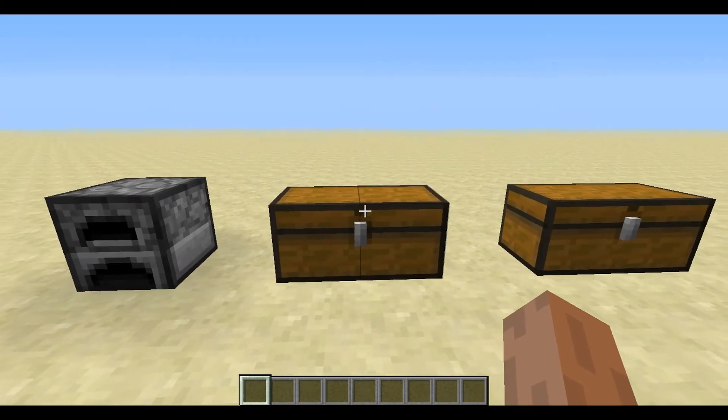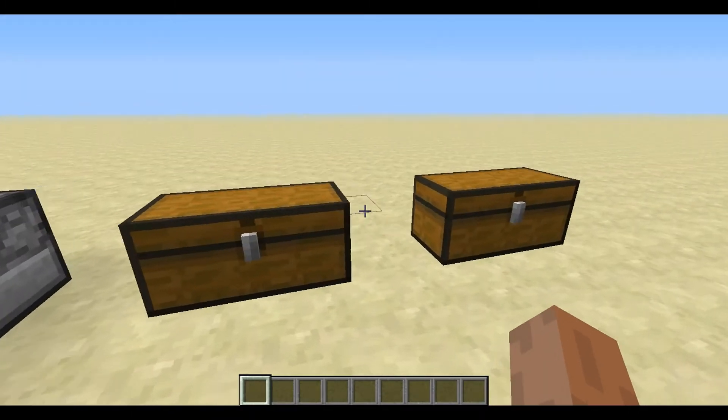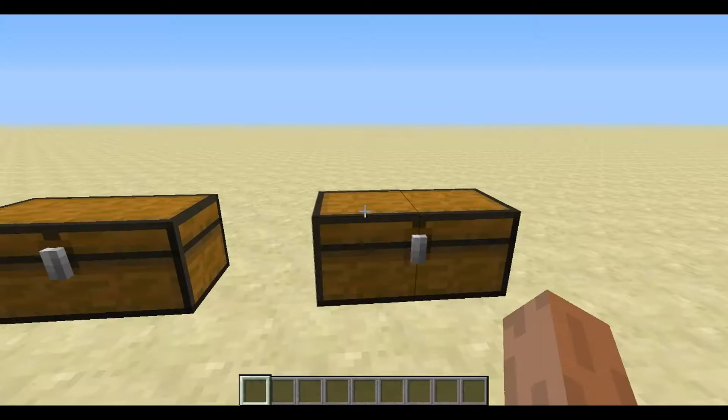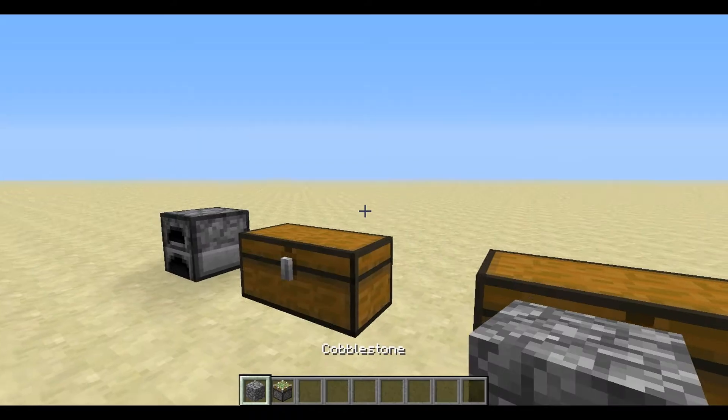First we've got a piston, which requires three oak wood planks or whatever planks, four cobblestone, one iron, and one redstone. Now we need a redstone repeater — probably a few of those — only two redstone torches, three stone max. A redstone repeater. Move on to the next: a redstone torch, stick, and a lever — stick and cobblestone.